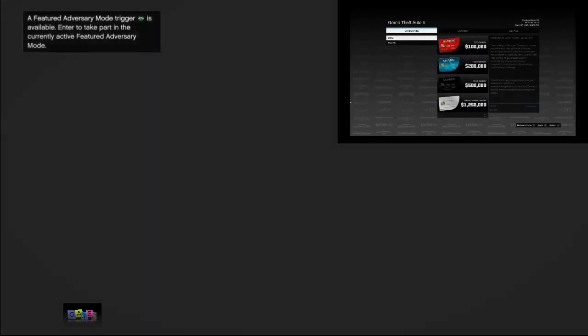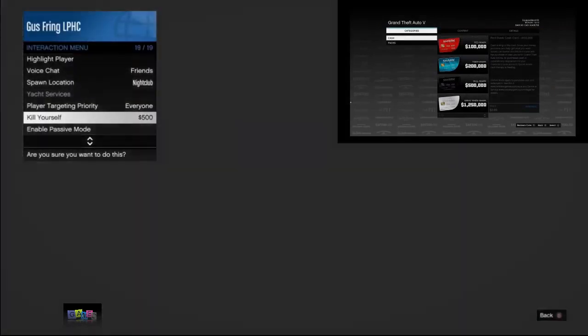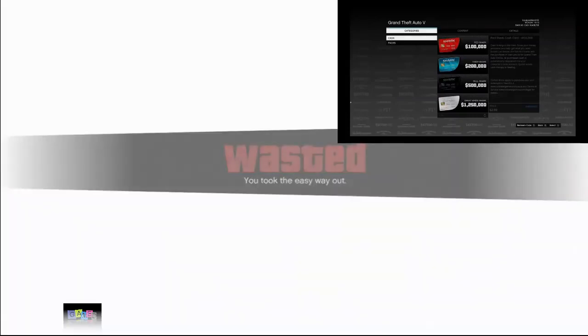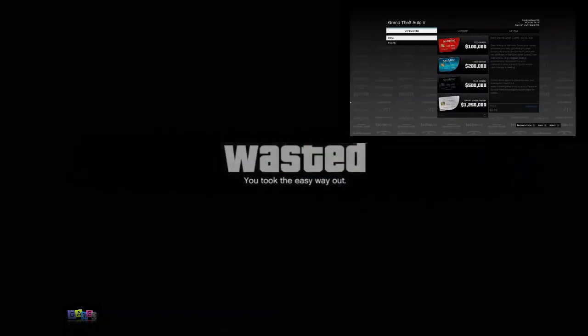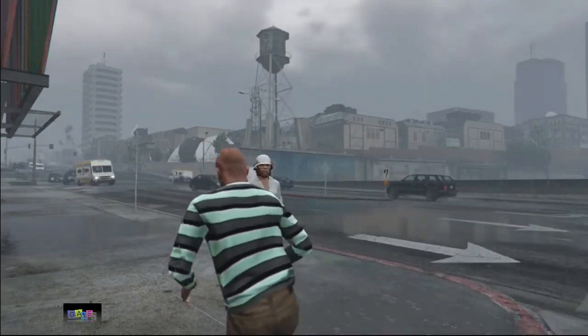I just selected basement level 2 and as you can see I am on a black screen, completely frozen. Now I need to open my interaction menu and select 'Kill Yourself.' There we go — now I'm going to spawn somewhere close to my nightclub.